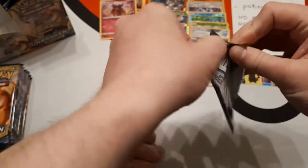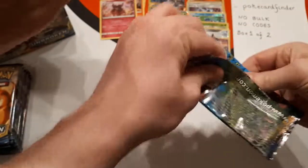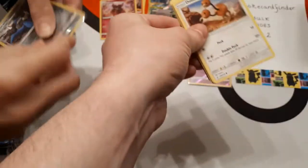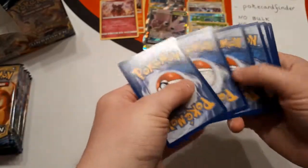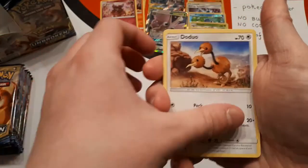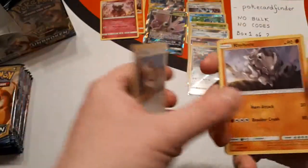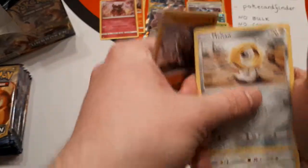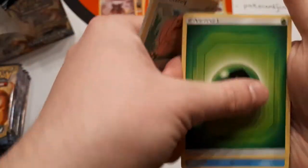It is a cute card. I think once fire heavy decks slightly die down a bit, Venomoth GX might see a bit of play. There are a lot of grass GXs that have been out in this set and the previous set — Team Up. There we have Forretress and Buzzwole, which means you've got lots of grass going. So Poké Card Finder, you could be the first to pilot grass decks — take them to world championships.